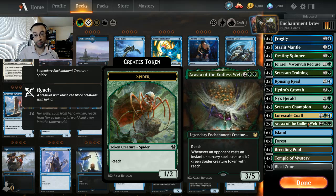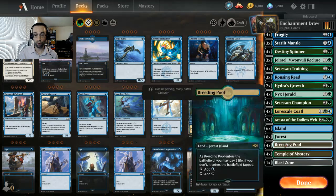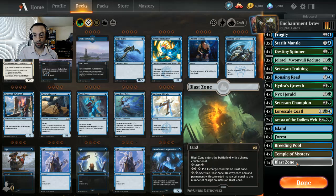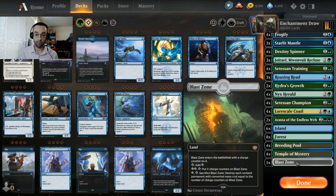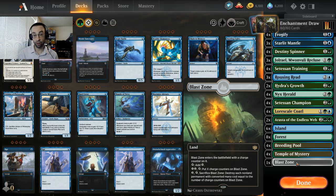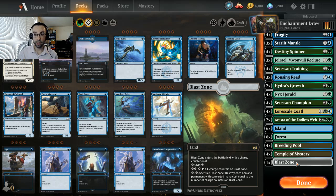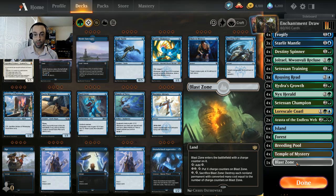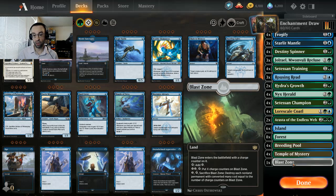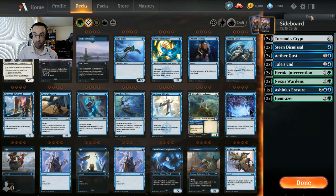The mana base is still 23 lands: six Islands, eight Forests, four Breeding Pools, four Temple of Mystery, and a little bit of tech for aggro matchups - one Blast Zone. It mostly helps against the go-wide ground-creature-based matchups so we can just hit Blast Zone on one or two and wipe out our opponent's board. Most of our key creatures are three drops, we do have some two drops, so we'll need to be a little careful about when we use it. But as a one-of I think it's pretty fine to include here.